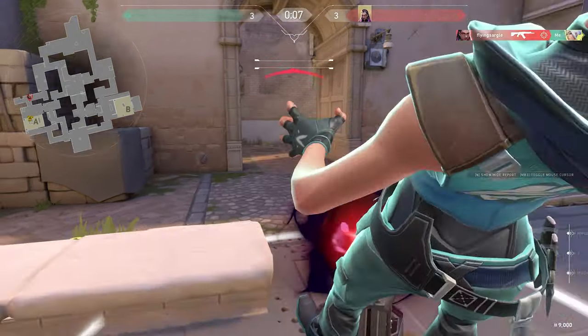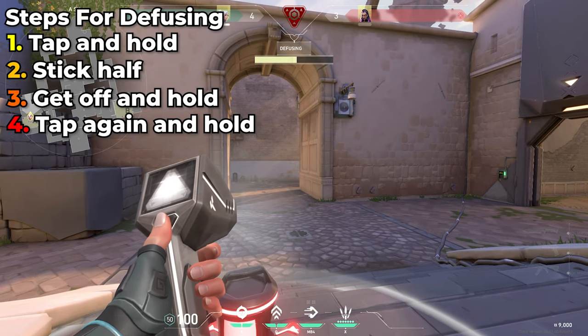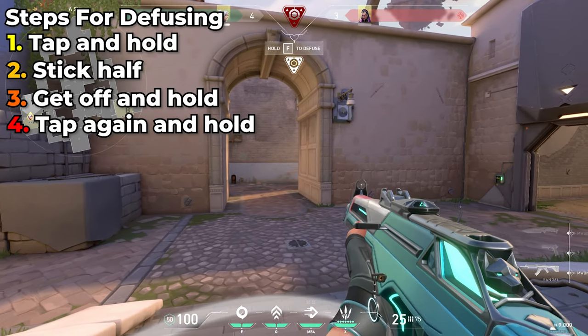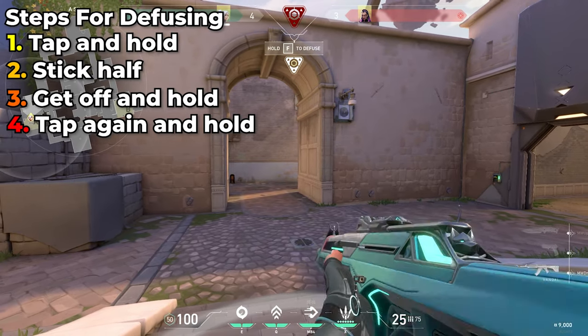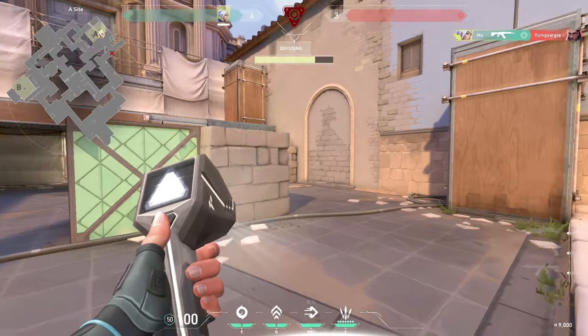Many players who try to stick the defuse will get peeked around the three-fourths mark. If you have time to work with, then get the spike to half, get off, and prepare your crosshair for a peek. If you don't get peeked within two seconds, then quickly tap and then again hold for a peek. This will usually work, but it's important to note that there are no guarantees in this sort of scenario.